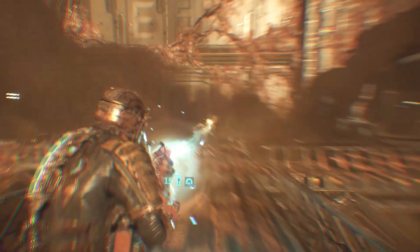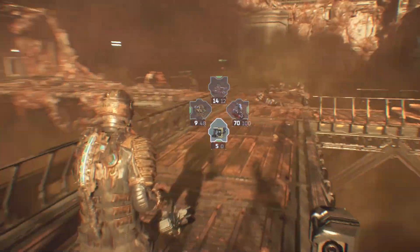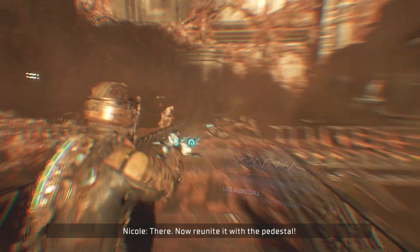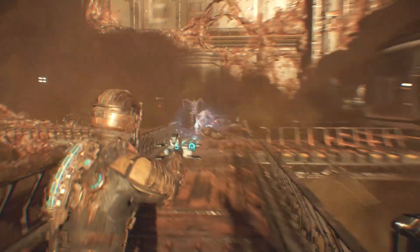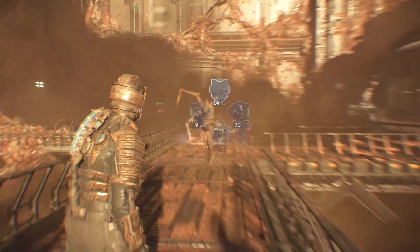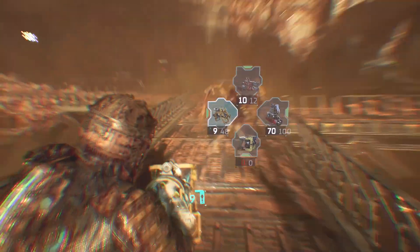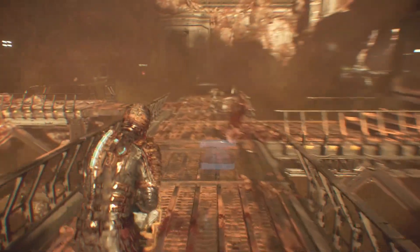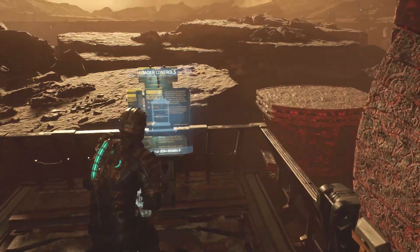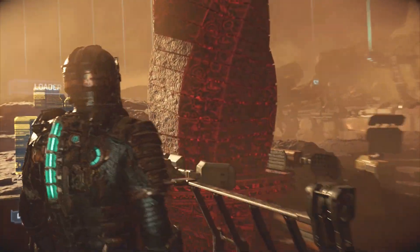I think throwing that flame fuel at him actually decapitated him, which was not intentional but looked quite funny. I'm not quite sure how that didn't detonate him — looking back at it, I definitely hit the arm thing there. If you get to this point and hit the switch, it basically just despawns all the enemies.